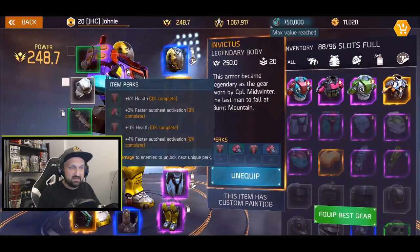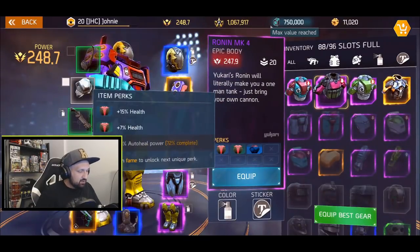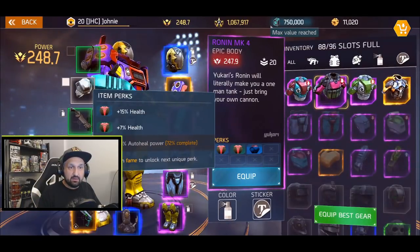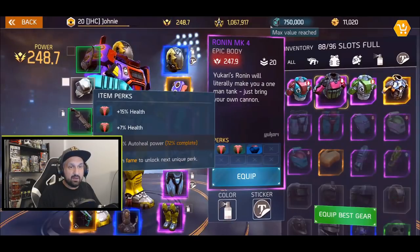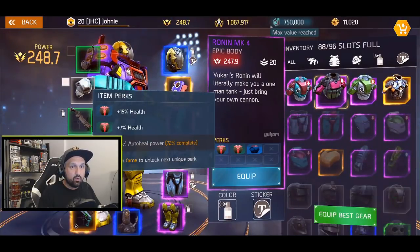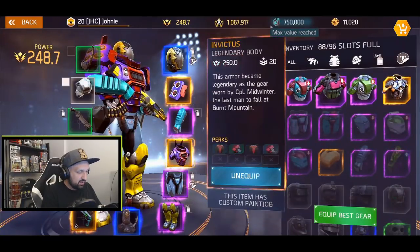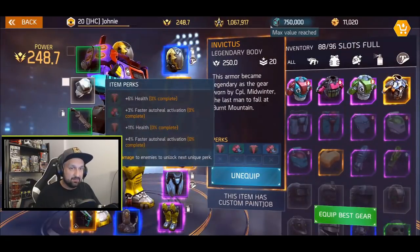Comparing to the chest I'm wearing now — 22% health and 6% auto-heal. My previous best had 24% health but only 1% auto-heal, and when you get low it seems like it takes forever to activate. The legendary armor does have faster auto-heal activation, so you start healing faster — however 17% total health is a bit low.